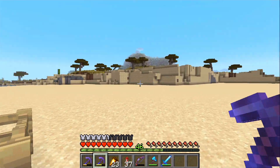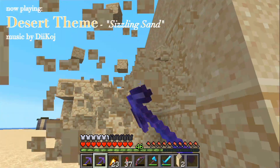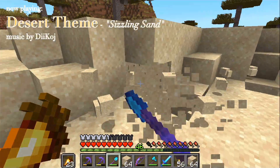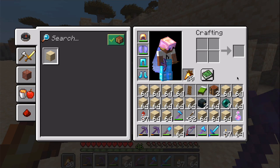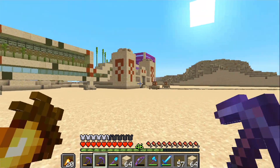So this is where I go when I need sand or sandstone. All right — inventory full, plus a shulker box inside of here.